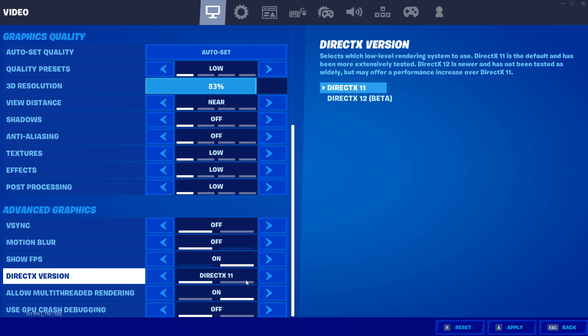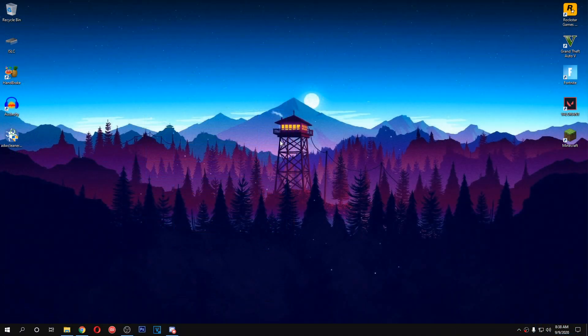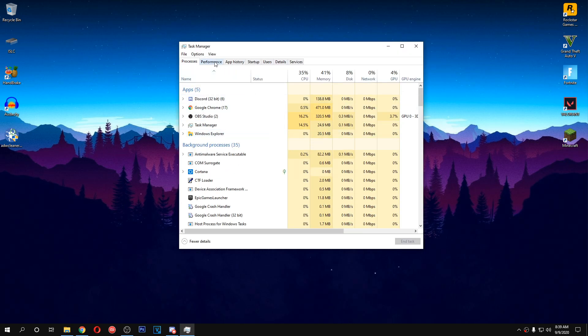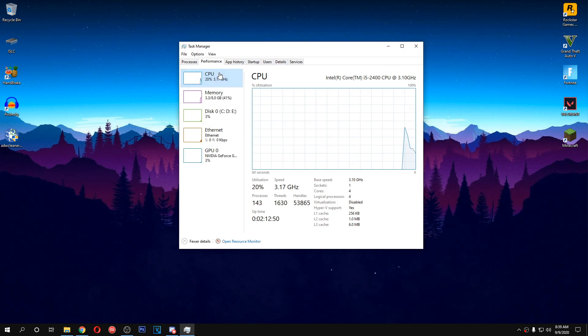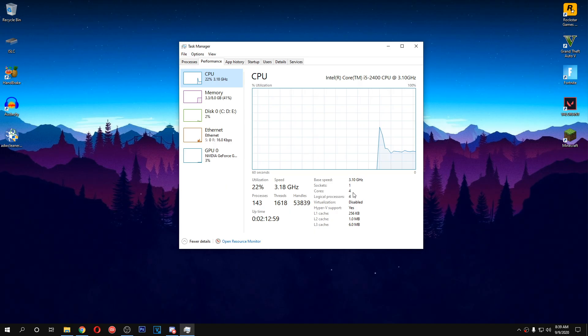Moving on to allow multi-threaded rendering, if you guys have 4 or more cores, set it to ON. Just keep in mind that it will not work for everyone, so give it a try and if it works, keep it ON, otherwise turn it OFF. If you want to know how many cores you have, go to your desktop, right-click on your taskbar, click on Task Manager, then under the Performance tab in CPU you will see the number of cores. We are looking for cores, not logical processors. I have 4 cores and have set it to ON, and it's working great for me.